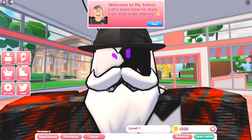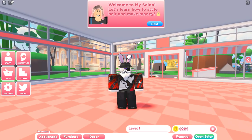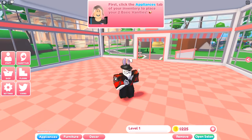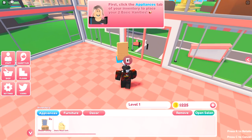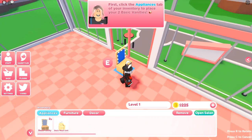It says welcome to My Salon, let's learn how to style hair and make money. First, click the appliances tab of your inventory to place your two basic vanities. Let's click on appliances, grab the basic vanity — we have two of these — and we put these right in front of the door.